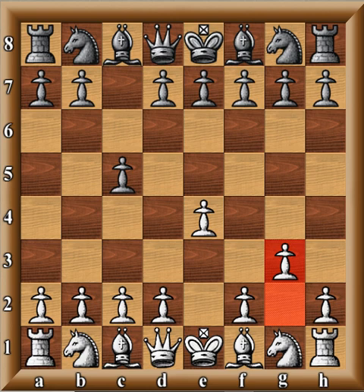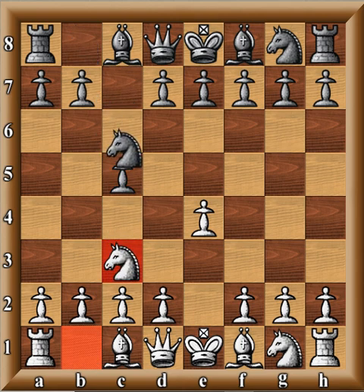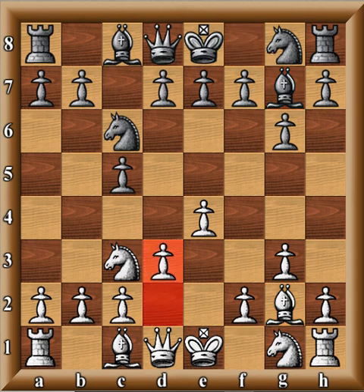Whether you play G3 here or Knight F3 — just to give a quick example — if somebody plays the Closed Sicilian and has a certain line they want to get to, say E4, C5, Knight C3, Knight C6, G3, G6, Bishop G2, Bishop G7, D3, E6, and let's use this line, Bishop E3.